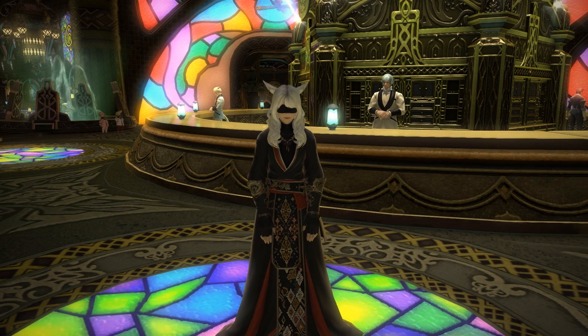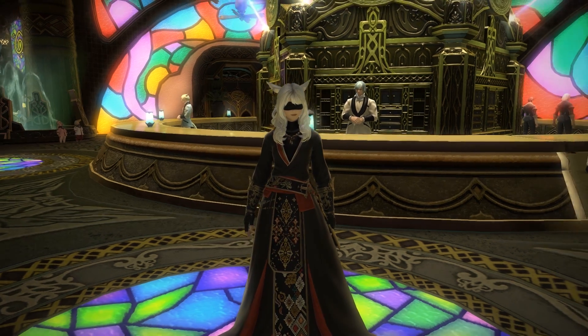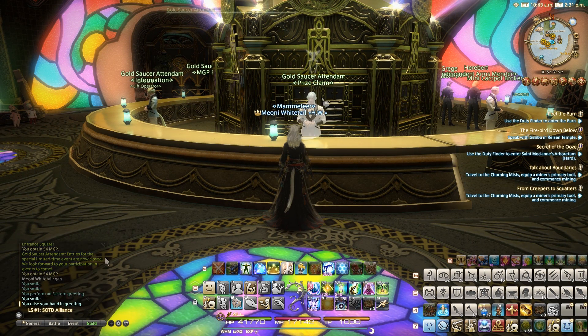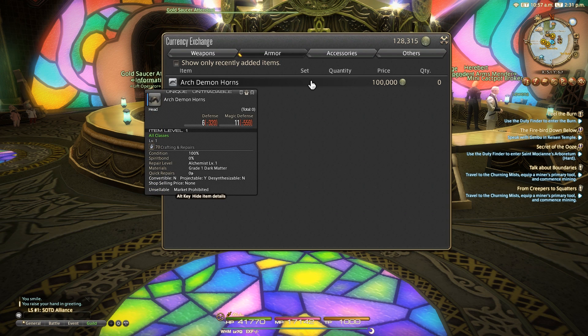Hello and welcome to another glamour video for Final Fantasy XIV, this time looking at an item that was added in Patch 4.4 to the Mandeville Gold Saucer. You can obtain the new Arc Demon's Horns from the Prize Claim vendor under Prize Claim 2 and then the Armour tab. These will cost you 100,000 MGP.